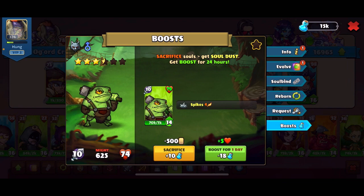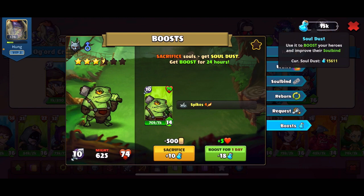Down below you will see the option to boost for one day with 18 sodas. You can check the amount of your sodas in the top right corner — tap on it and it will explain that sodas are used to boost your hero and improve your might. My current soda count is 15,611.